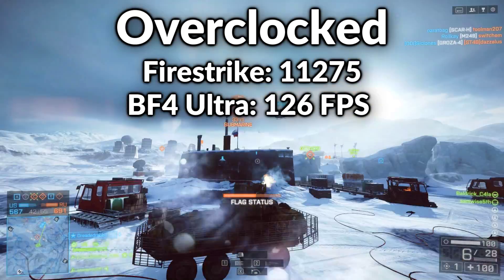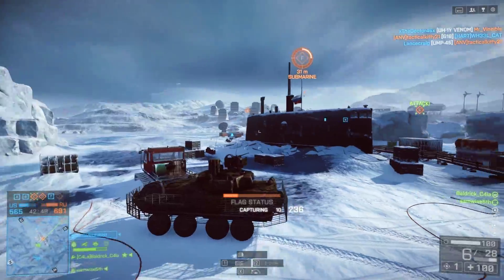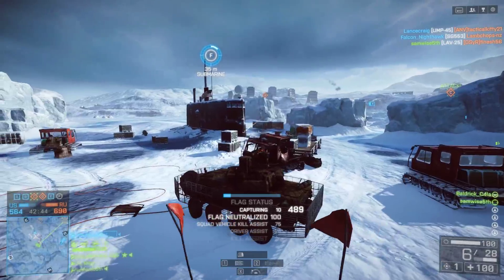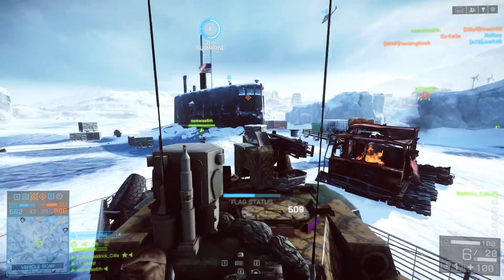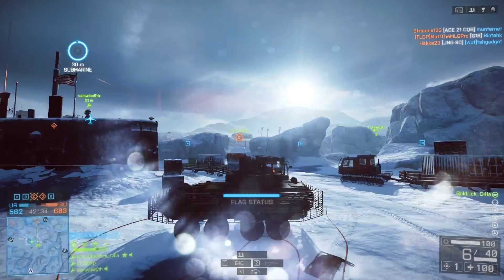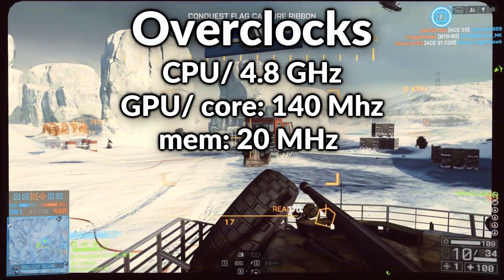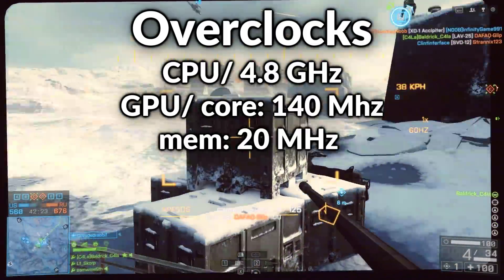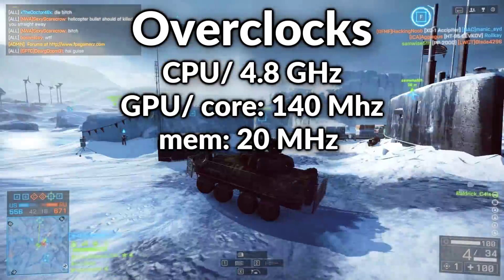For my Fire Strike score that's a 15.9% increase — this is overclocking my CPU and my GPU pretty high. For Battlefield 4 I got an 8.6% increase, so that's not too bad for free. The exact overclocks I put on my system: about a 140 MHz increase on my graphics card with a 20 MHz increase on the graphics card memory, and for my CPU I took it from 3.8 GHz to 4.8 GHz.